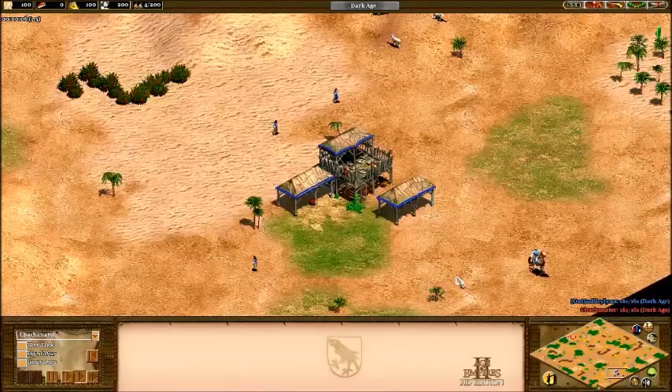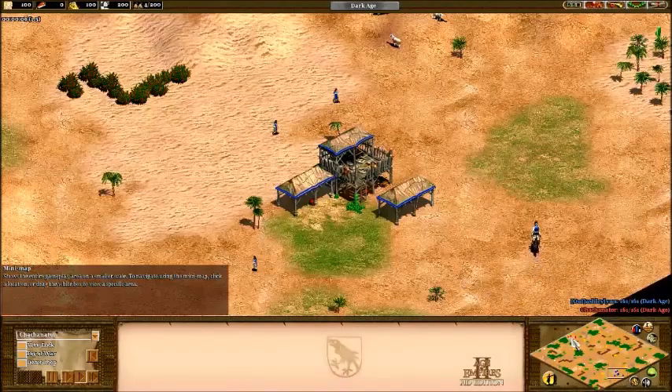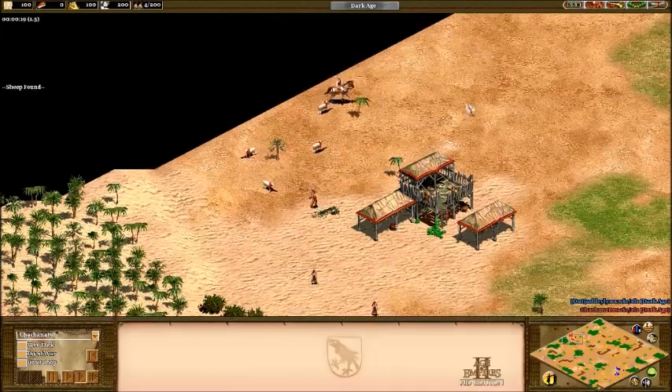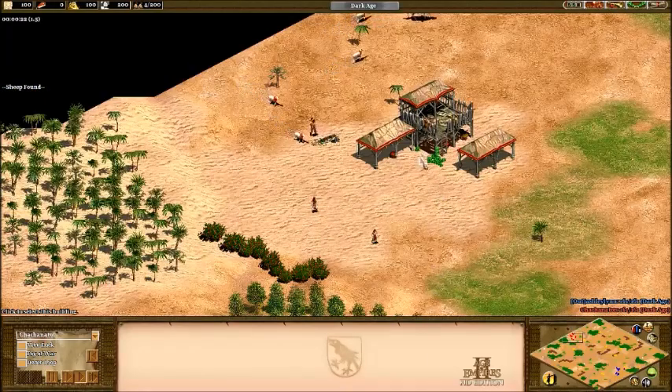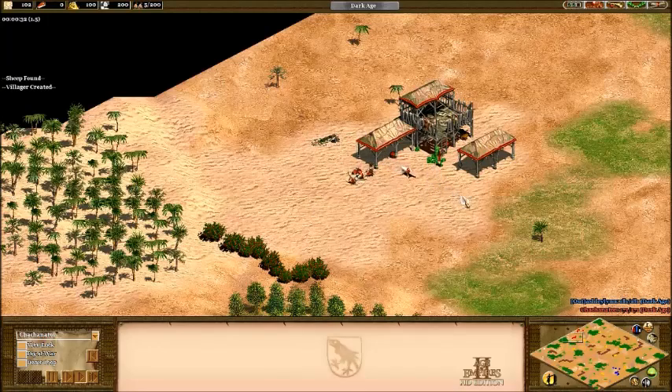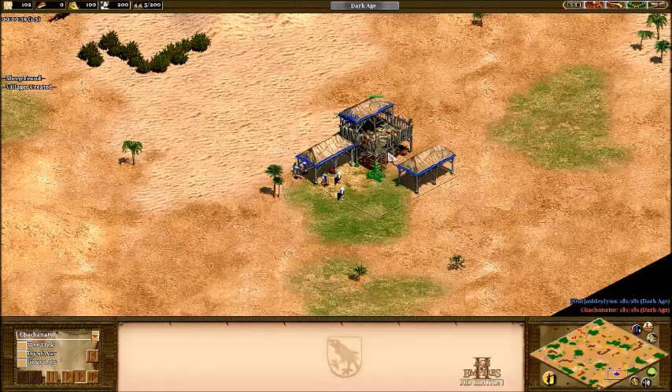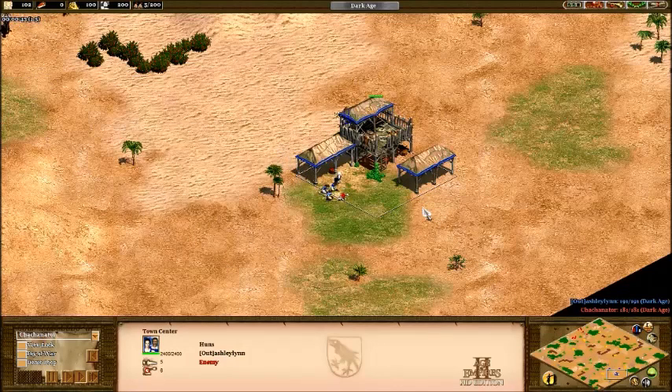Hey y'all, Chachi here with a 1v1 Arabia Huns War. This game was played on AoE 2 HD edition. I'm playing here in red. I'm about a 1900 player on Steam, maybe 1550 on Voobly — just depends. And over here in blue we have Ashley Lin. I've played a few games with him in the past. He's a pretty decent player, maybe 1850 on Steam.